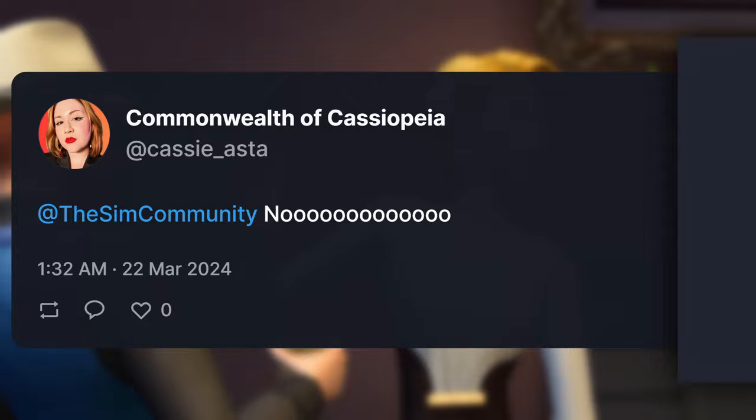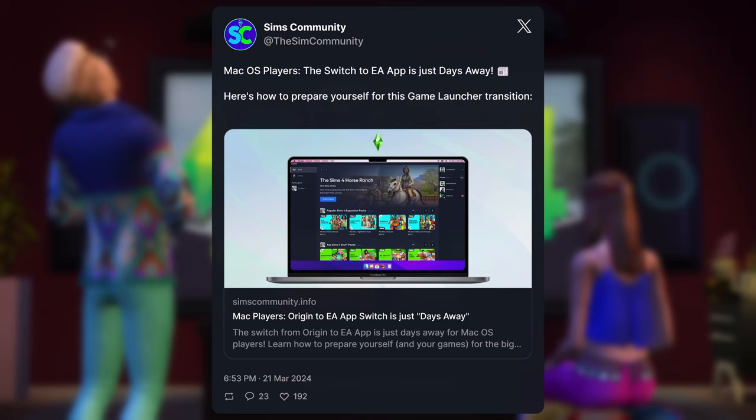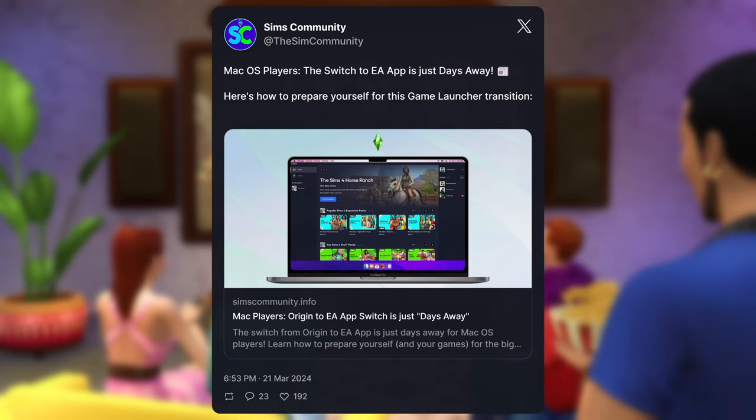It's just so bizarre — the EA App is just unstable, and I do feel bad for Mac players because it just makes no sense why they would force people to use an app that doesn't work. This is supposed to be a promo campaign to celebrate forcing people onto the EA App on Mac. I'm not going to lie though, this does feel like a distraction from what's been going on, because we know the Sims 4 is in a terrible, terrible state. The game is just not functioning properly — I want to do gameplay videos and let's plays but it's so frustrating working with this game because there's just so many issues.